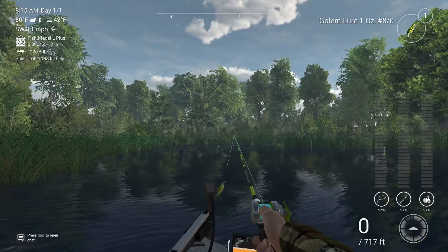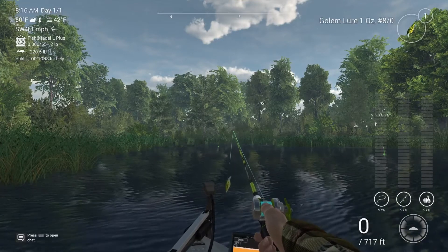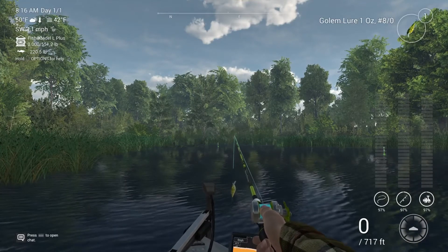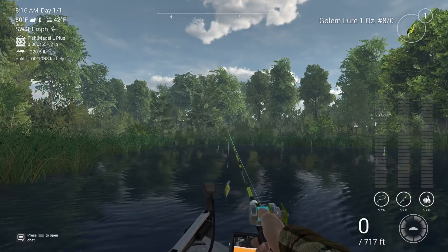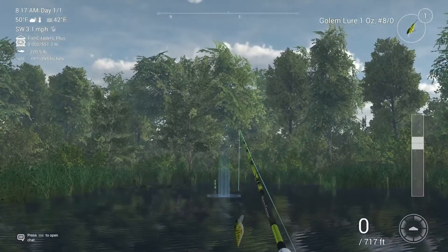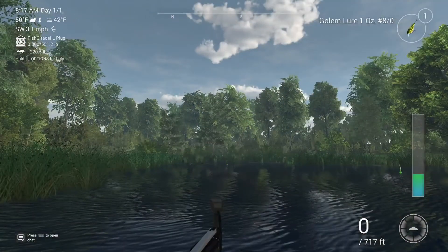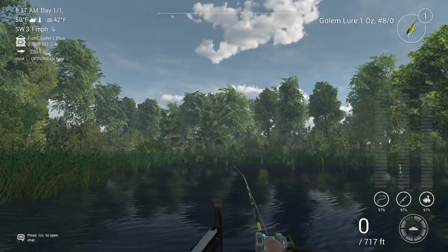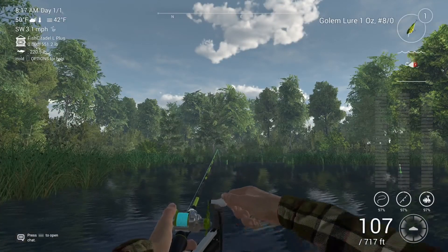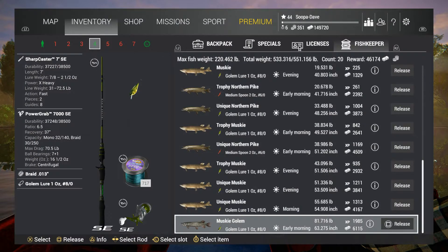If you haven't done the muskie golem, I highly recommend it — I have a video on it. This is the best lure up here, but I'm gonna show you four different ways total to get unique muskies. With the muskie lure you just have to pull — there is no action, it's a creeper. This is a screenshot of my bag from the first day I got the muskie lure.